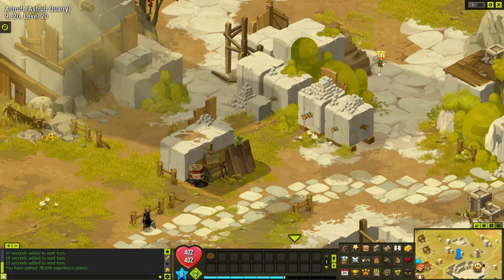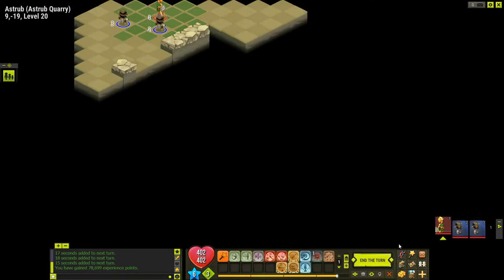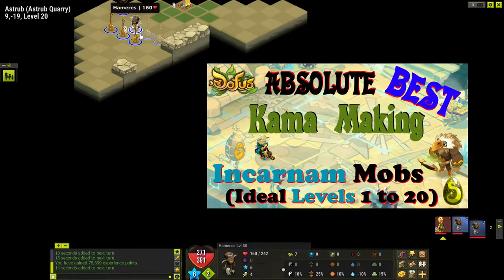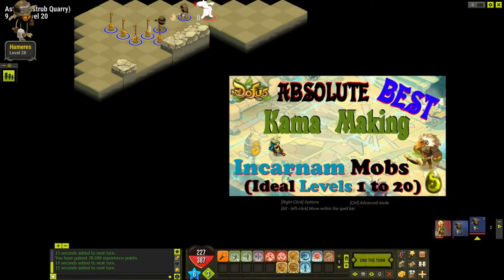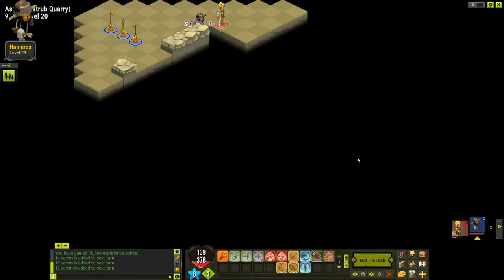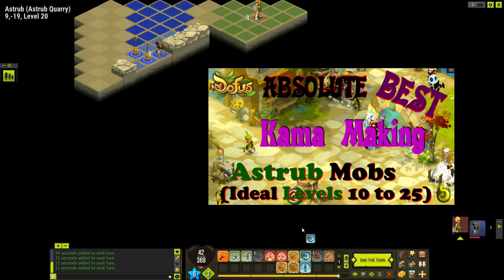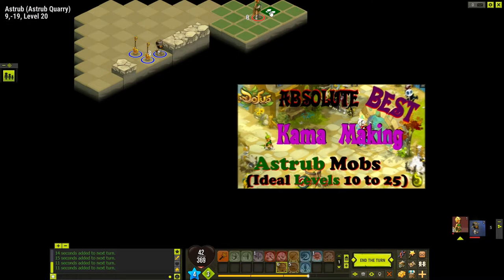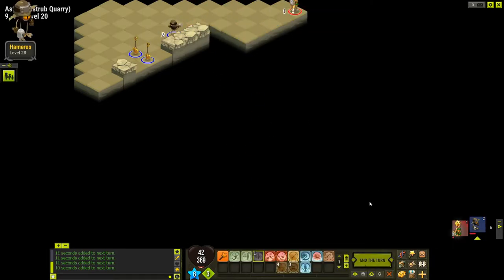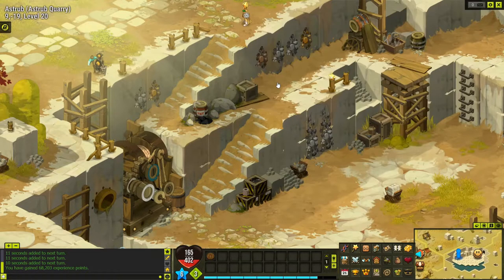The resources in these level 20 Astrip areas don't have a lot of value, probably because it's all free-to-play area — people who aren't subscribed spend their time leveling here, which drives down resource prices. Honestly, if you need commas and don't need XP, I'd watch my Incarnum video and head up there — you'll probably make two to four times as many commas. Or watch my first Astrip video, since the lower-leveled areas tend to be worth more because you can fight bigger mobs and fewer people bother farming them.